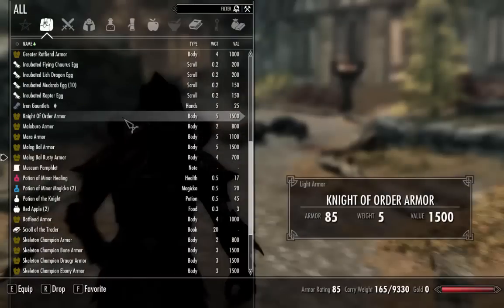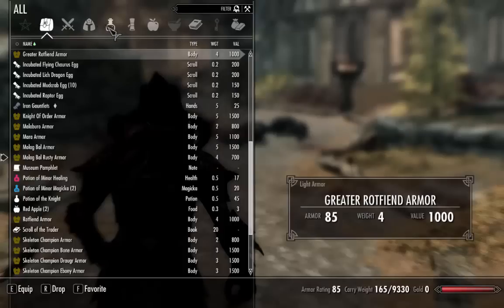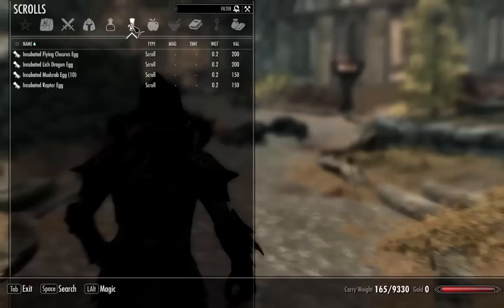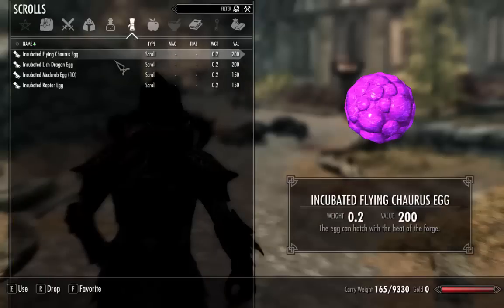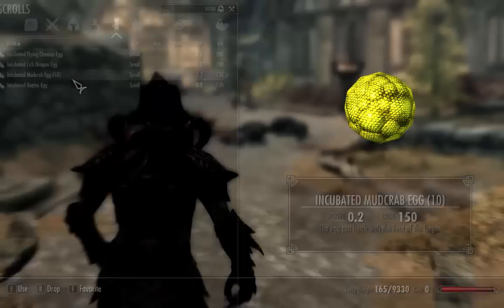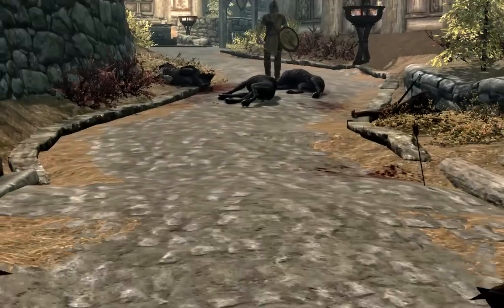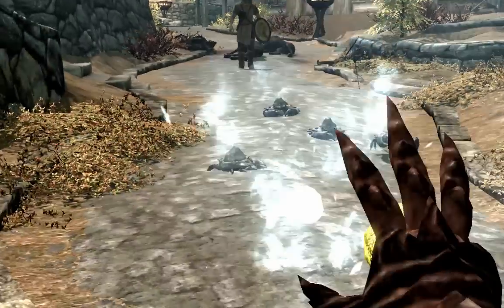So I'm pretty much just going to show you how it works. What you do is you go find an egg anywhere — like in a shop. I'm not sure if you can find them any other way. Go find an egg, and then what you would do — it's in the scrolls menu — go to the forge and incubate that egg. Then you get incubated eggs, and these are incubated egg scrolls, though they're not really scrolls — it's just how he did it. So you just cast them, and I got a little mud crab army.